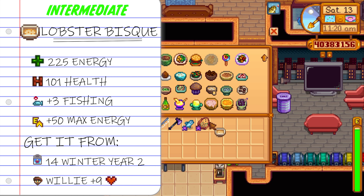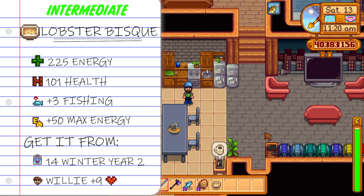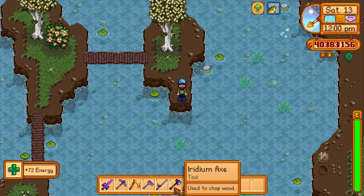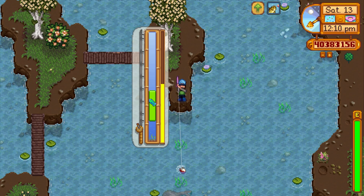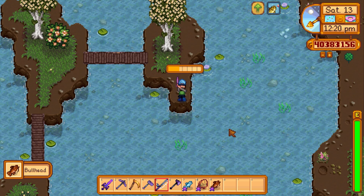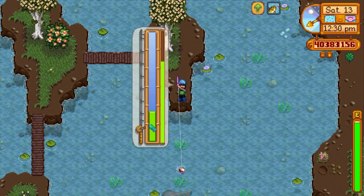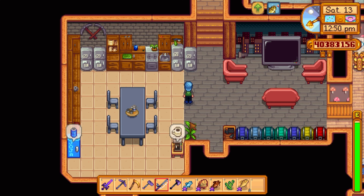Speaking of fishing buffs, let's talk about the lobster bisque. The lobster bisque requires lobster and any type of milk, so you need animals. It boasts a whopping 225 energy, plus three to fishing, and increases your maximum energy by 50. You can get it from the Queen of Sauce in year two, but you'd want to get it off Willy in year one — you do need a good few hearts with Willy, but it's definitely worth it. Plus three fishing means a much bigger fishing bar so you can tackle the harder fish the game has to offer.